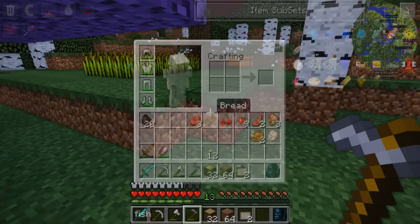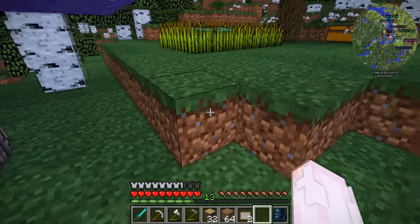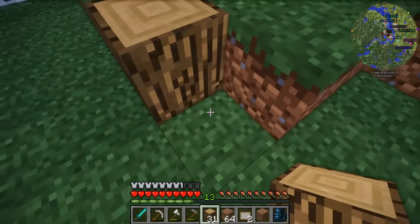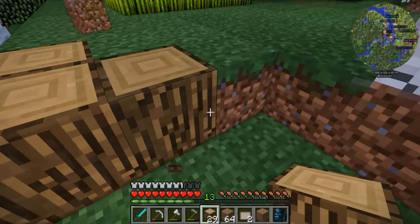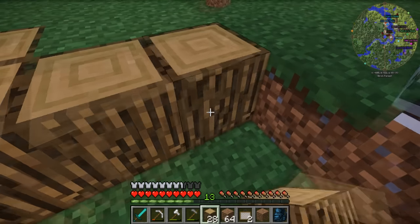So what I'm going to do is dig out — oh, I should have made a shovel. I don't have a shovel. I need to make a shovel, but that's okay. What I'm going to do is actually go and make kind of like retaining walls with the oak wood right here, like this. So I'm going to clear out all this dirt right here and fill it in with oak.